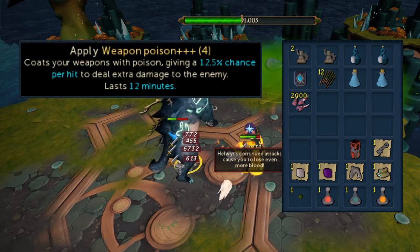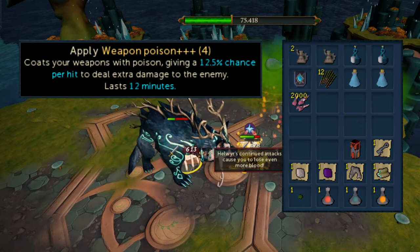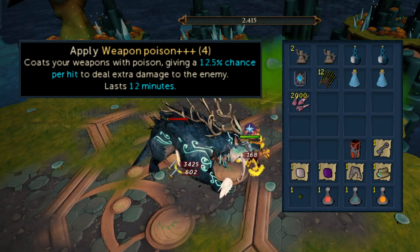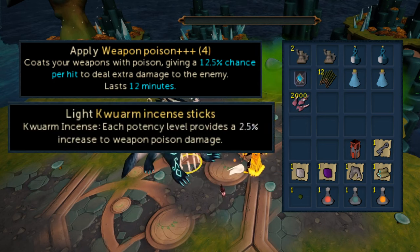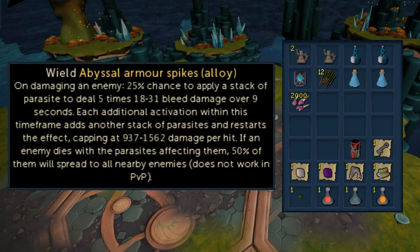Along with Darkness, we'll sip a dose of Weapon Poison++++ every 12 minutes. You can use Quorum Sticks with the Weapon Poison, but in testing I found it didn't make a huge difference relative to the cost, but it doesn't hurt to include them. What we do want to include is Alloyed Abyssal Armor Spikes — they'll aid our Scourge bleed and help keep kills just under 36 seconds. Besides that, I have a Spring Cleaner and then Drop Placeholders in my inventory.